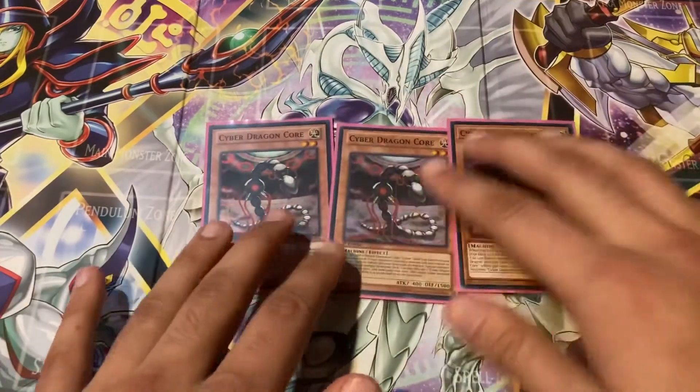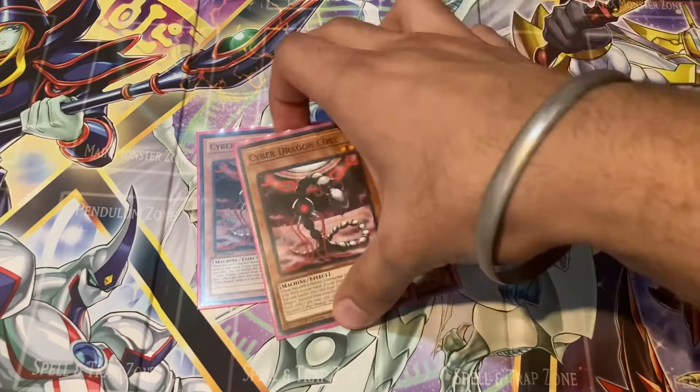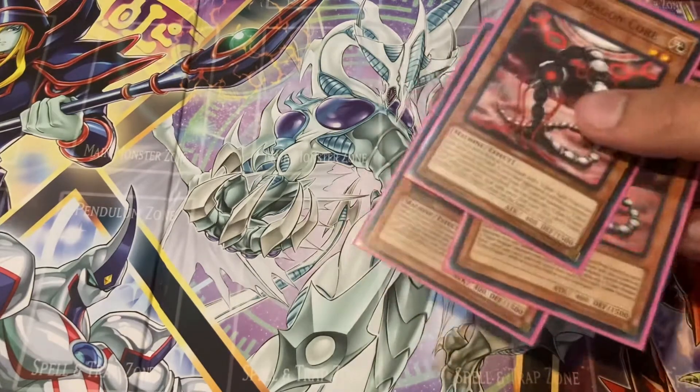Next I like to play three copies of Cyber Dragon Core. Cyber Dragon Core's effect is: when this card is normal summoned you can add one Cyber spell or trap from your deck to your hand — this is really good for searching. Secondly, if your opponent controls a monster and you control no monsters, you can banish this card from your graveyard to special summon one Cyber Dragon monster from your deck. You can only use one Cyber Dragon Core effect per turn and only once that turn. This card's name becomes Cyber Dragon while on the field or graveyard. That second effect is also really good for special summoning stuff from the graveyard.